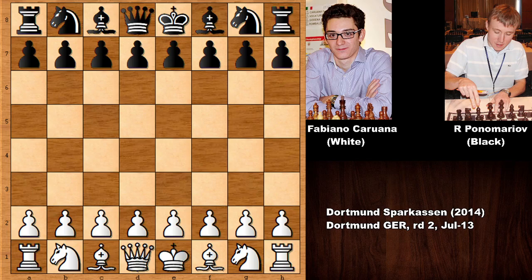Hello everyone and welcome back to another fantastic chess game from 2014, this time in a chess tournament in Germany. In this game we have Fabiano Caruana with the white pieces and his opponent is Ruslan Ponomaryov, a chess grandmaster from Ukraine. Fabiano Caruana needs no introduction, especially if you are a chess fan. He was the world chess championship challenger, a many-time candidate, and one of the strongest grandmasters from the United States — previously representing Italy.